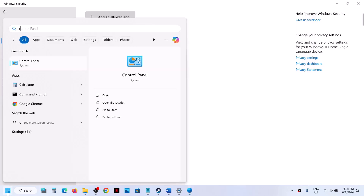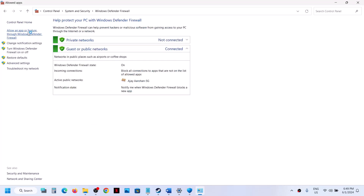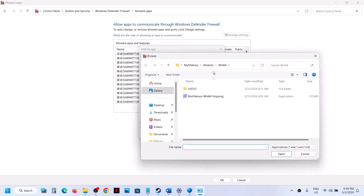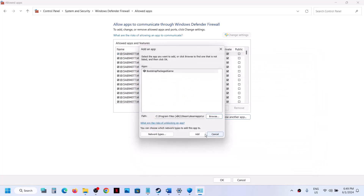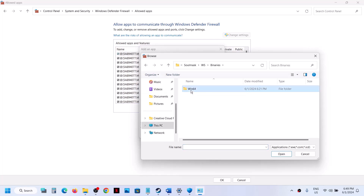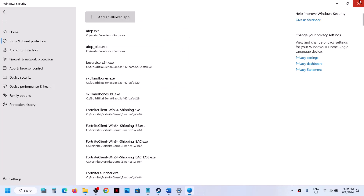Now type Control Panel in the Windows search box and click on Control Panel. Go to System and Security, then Windows Defender Firewall. Click Allow an App Through Windows Defender Firewall, click Change Settings, then Allow Another App, click Browse, go to the game installation folder, select the game exe file, click Open, and then Add. Do the same for the WS Binaries Win64 exe file — browse, select, click Open, and Add. Once both are added, click OK and launch the game.